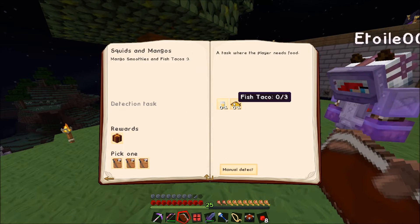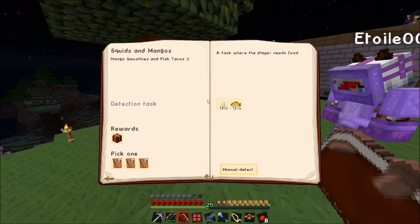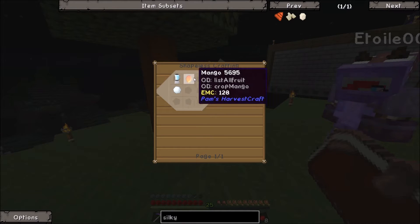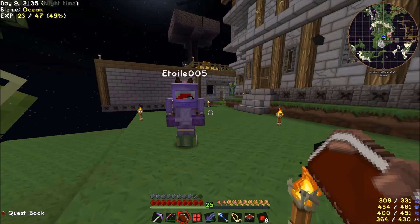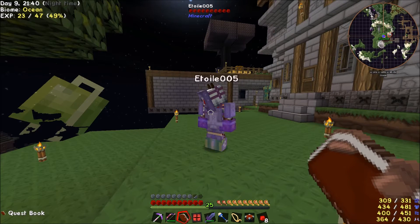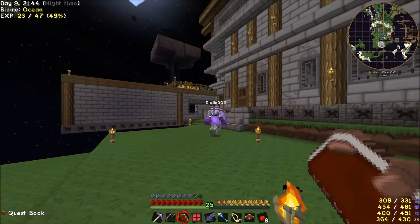Following that, we need to make fish tacos and mango smoothies — which requires snowballs. We have cryotheum, so we can actually produce snowballs really easily. Do we have mangoes? Probably have a mango in here somewhere.